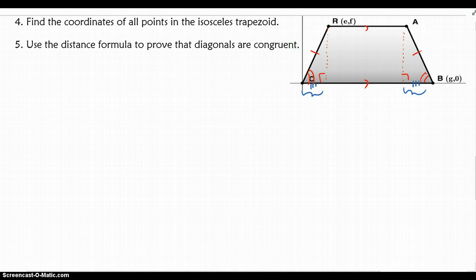Now that I know that is true, I can assume these two segments are also congruent by CPCTC. If I already know that point B is at G, 0, and over here this distance is represented by E — since point R is at E, F — then the x-coordinate of A is G minus E. So A is at G minus E, F — the same height as point R. Point C is at the origin, so 0, 0.